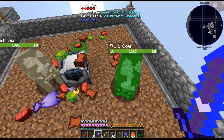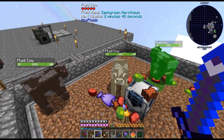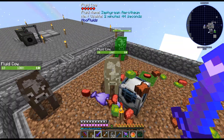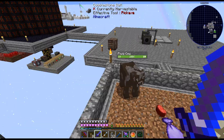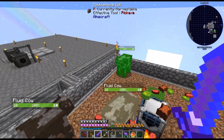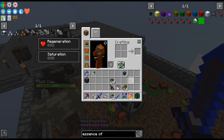Alright, now I'm starting to get some ideas here. The problem is, like, okay — fluid cows, we can set up like a rancher to get the stuff. But how much are we really going to get out of it if I need thousands of buckets of it? Alright, let me kind of figure out what I want to do here and we'll come back.